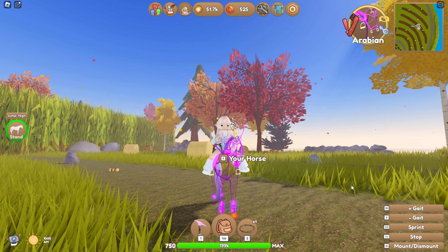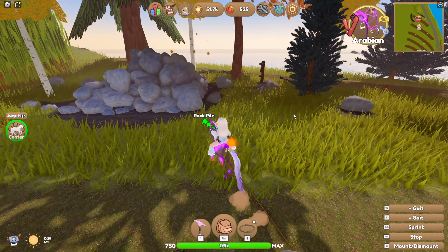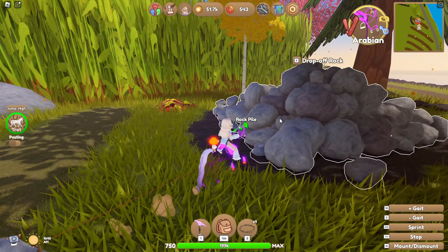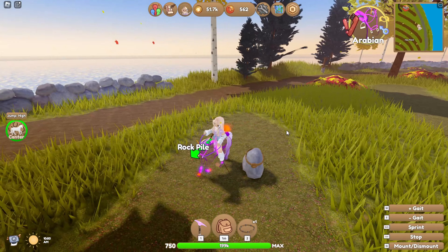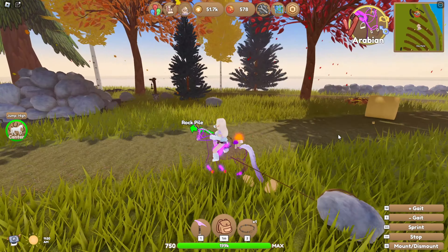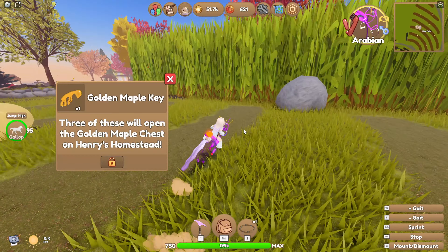My personal favorite way of getting autumn tokens so far is the big rock pile, because you get quite a few tokens for just dragging a rock around. If you have horses with good maxed-out stats, it goes so fast — I just got 18 from one rock. You can get a hundred tokens in probably five or six rocks, and they respawn quickly, so you don't have to wait long before doing it again. I also quite like doing the races and training horses. I actually just got a maple key from that, so we'll go over those next since they're technically also part of the currency.